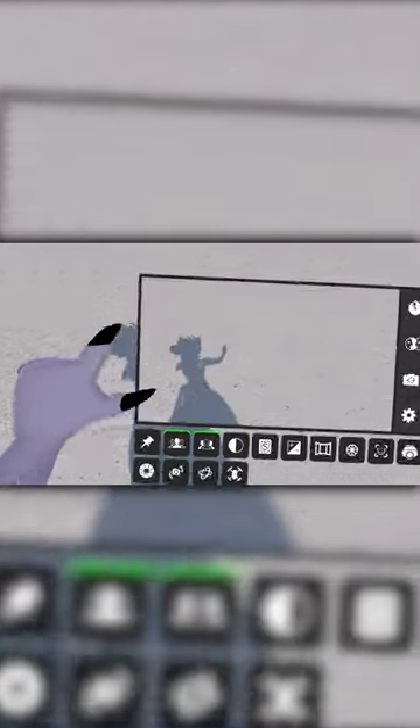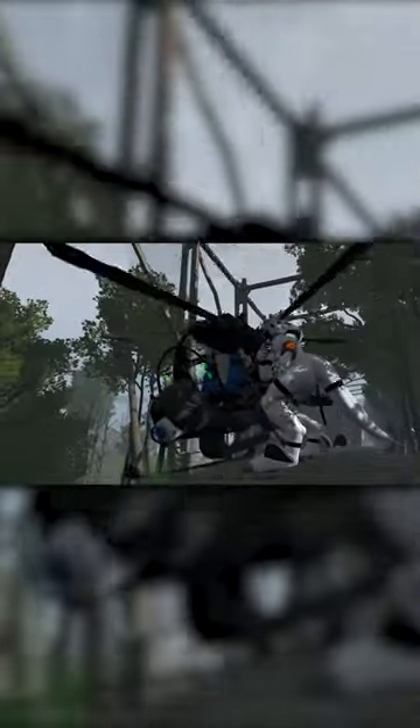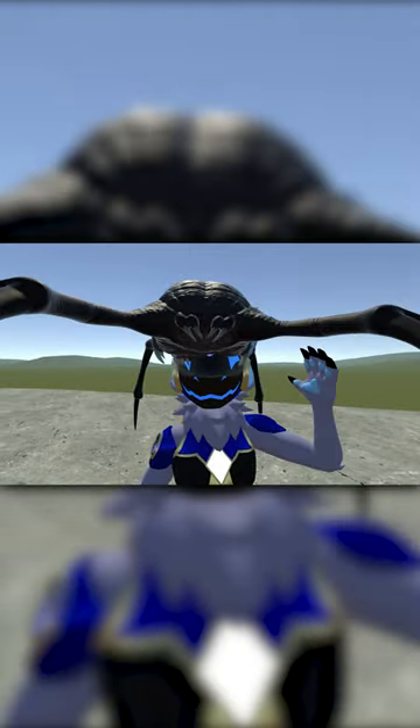Welcome to Chill Out VR — welcome to the world of endless possibility. Spawn props you create to interact with the world around you by flying, jumping, driving, or maybe you just want to look fashionable by attaching a hat, hamster, or head crab to your head.